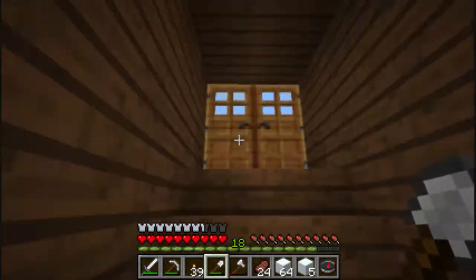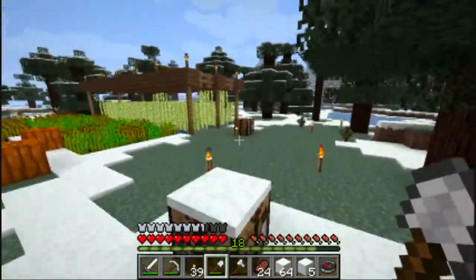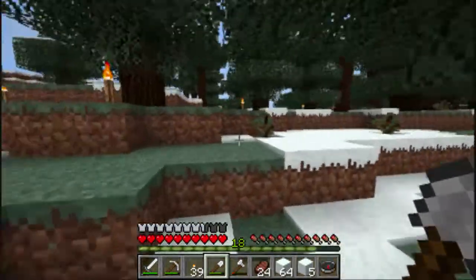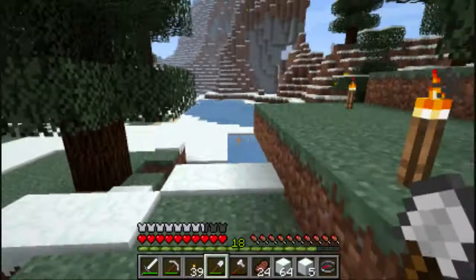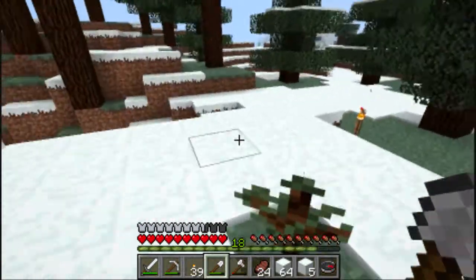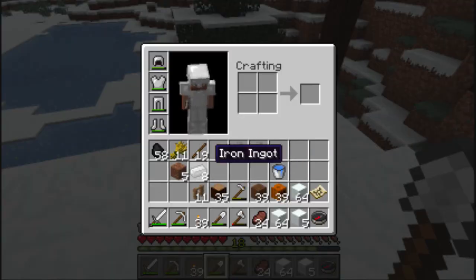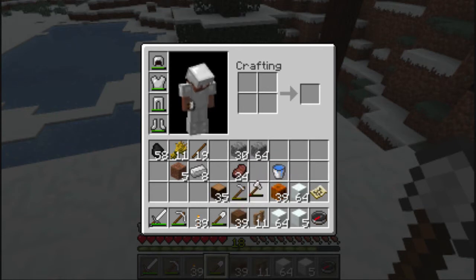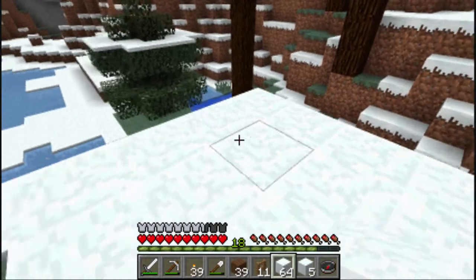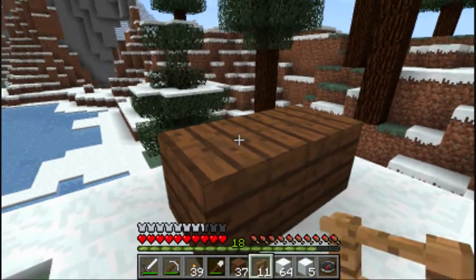That creeper coming in the base last time made me think — the best way to secure a place is just a too-high wall. But that's pretty boring. If you just build a too-high wall with a little bit of an overhang, nothing's gonna get over that. Or I could put torches everywhere. But that's all pretty boring. So what I'm thinking: snowmen watchtowers. I'll just build one up.